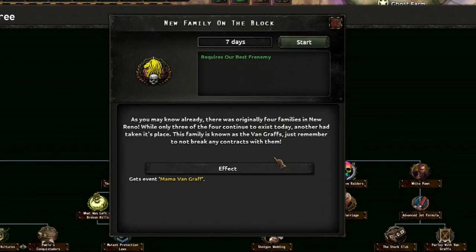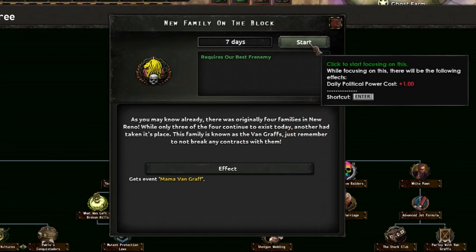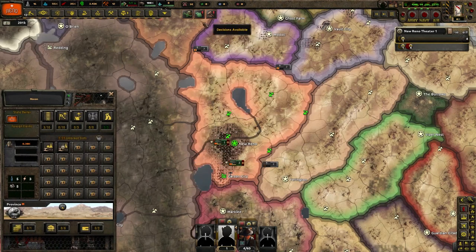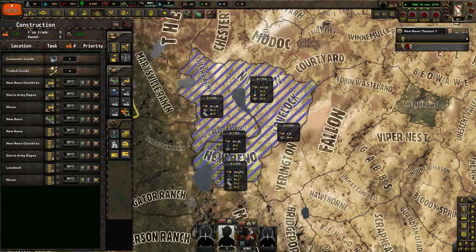New family on the block — as you may know, there were originally four families in New Reno. While only three of the four continue to exist today, another had taken its place. This family is known as the Vankrafts — just remember to not break any contracts with them. Kiss event: Mama Vankraft. Oh, that's pretty cool. I'm going to build some infrastructure and be right back.